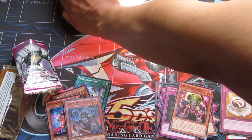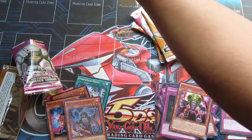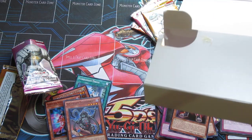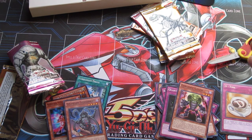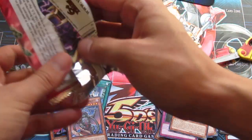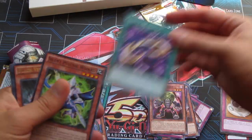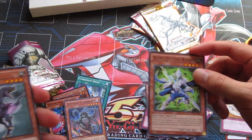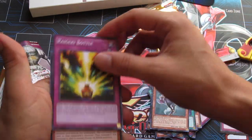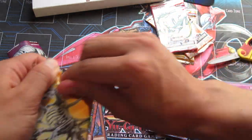Oh my gosh, these packs — the glue. I want to pull all of them out right now so I have easier access to them and before I bend the cards. I kid you not, this glue is so strong. All right, it's already a Cestus of Dagla — back to the bad card pile. That was a Silent Psychic Wizard. Black Velocity — actually that card's not too bad, I'll put it in the good pile. Rekindling, Bottle Shock, to Puss. Another dinosaur pack — I got a lot of those dinosaur packs.